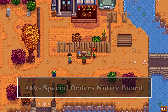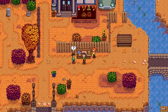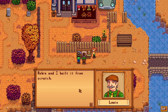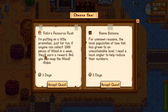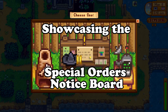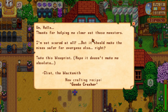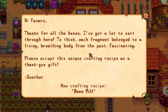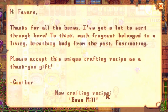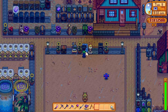In fall of year one you'll get a cutscene when you enter town showing Robin and Mayor Lewis building a special notice board near his house. This was added in the 1.5 content drop and is going to be important for new players. When you unlock it you should start doing all the requests you can — I already made a video about all of the special orders showcasing their rewards and I'll leave a link in the description. From the special notice board you'll get really important machines from villagers that can help on your farm — you can unlock the geode crusher, the farm computer, the mini obelisk, and more. My tip is to start doing all of the requests as soon as you unlock this board.